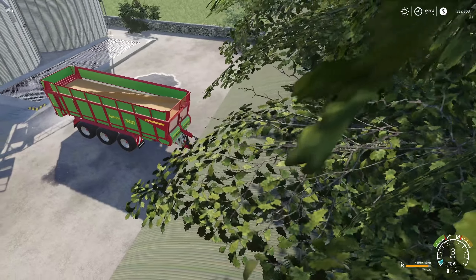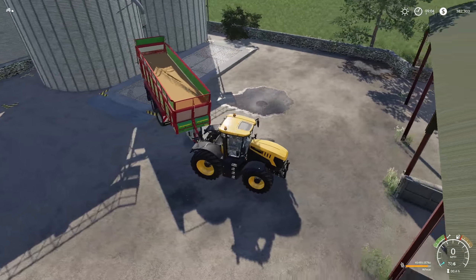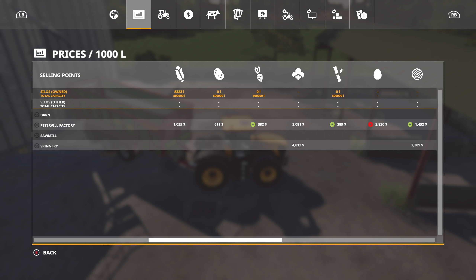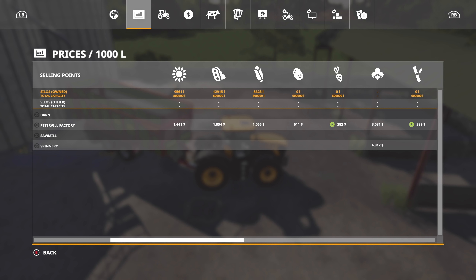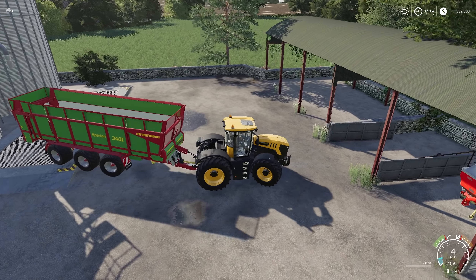It's a tight map but I love it, I love this map so much. Let's get this unloaded — we're actually gonna get quite an amount. We have 800,000 liter capacity but we're never gonna fill that up, ever. We only have one sell point so you really have to be careful about what you sell and when you sell it.